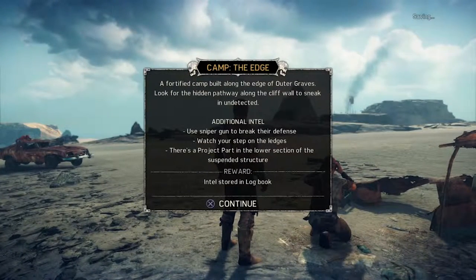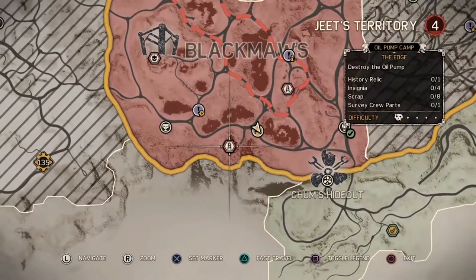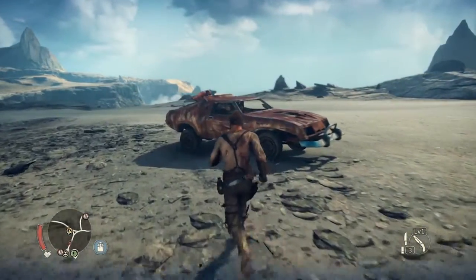The Edge Camp — a fortified camp built along the edge of outer graves. Look for the hidden pathway along the cliff wall to sneak in on the tactic. Use a sniper gun to break their defense. There's a project part in the lower section of the suspended structure. But what camp is that? Is that that camp? Yes — that's something we're gonna do right now. I'm going into the edge.